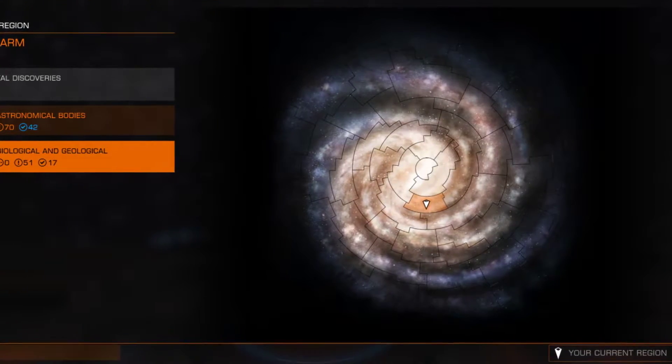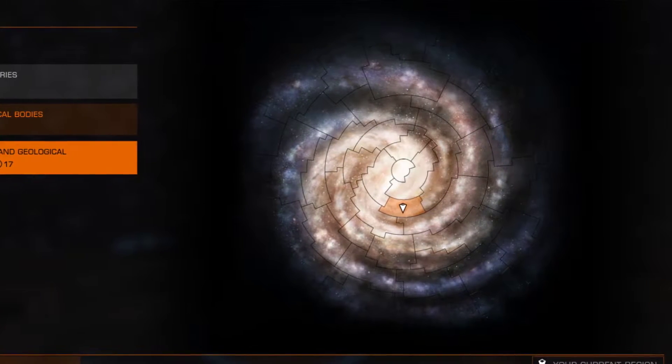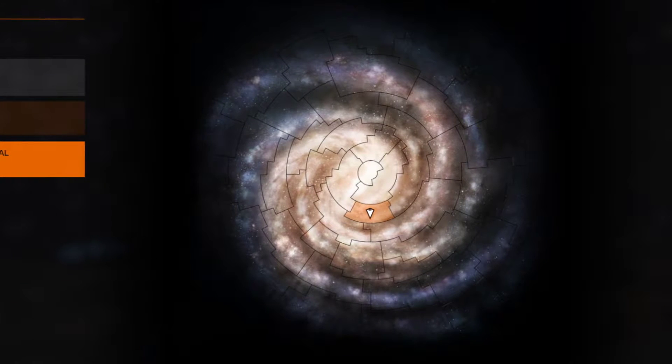Located about 16,000 light years away from the Bubble, in the Norma Arm region, the Real Mollusk is located in two different nebulae, about two-thirds of the way between the Bubble and Sag A. It isn't a short trip, but it certainly isn't as bad as some.